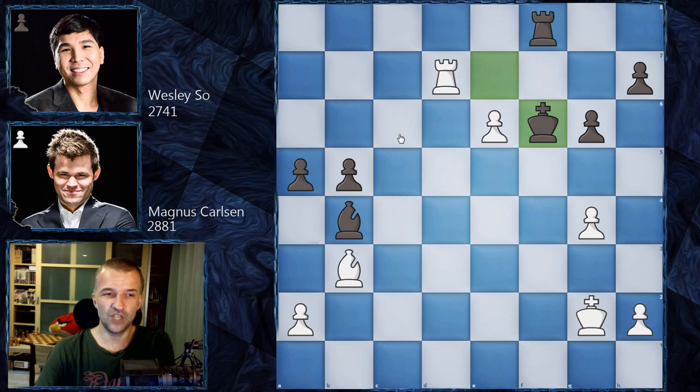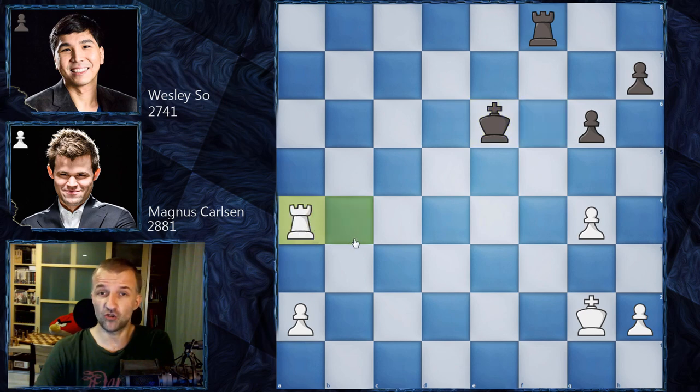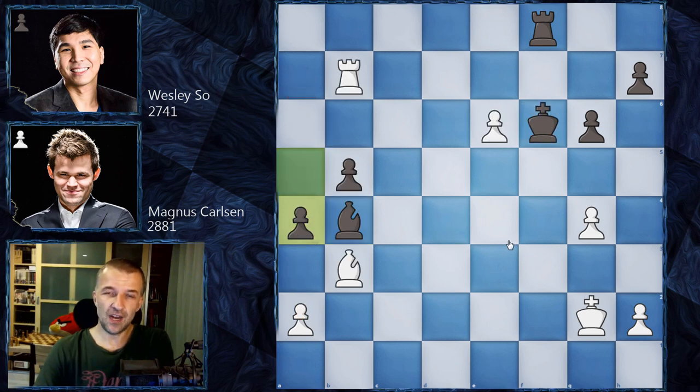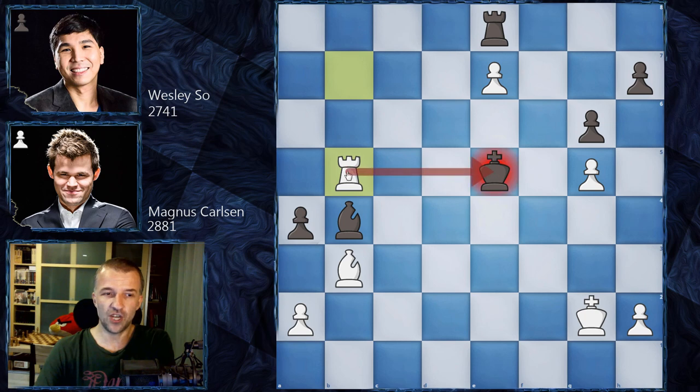Magnus didn't want to go for Rook h7; he wanted to eliminate any queenside counterplay. So Rook b7 immediately, then a4 — here white must be extremely precise. Bishop d5 or Bishop a4 are ideas, but after b takes a4 and Rook b4, King e6, Rook a4 — that's probably a draw, very difficult to win with one extra pawn. Magnus found another way: g5! Now the king can't get to the seventh rank and can't play King e5 because of e7 — the pawn is running.